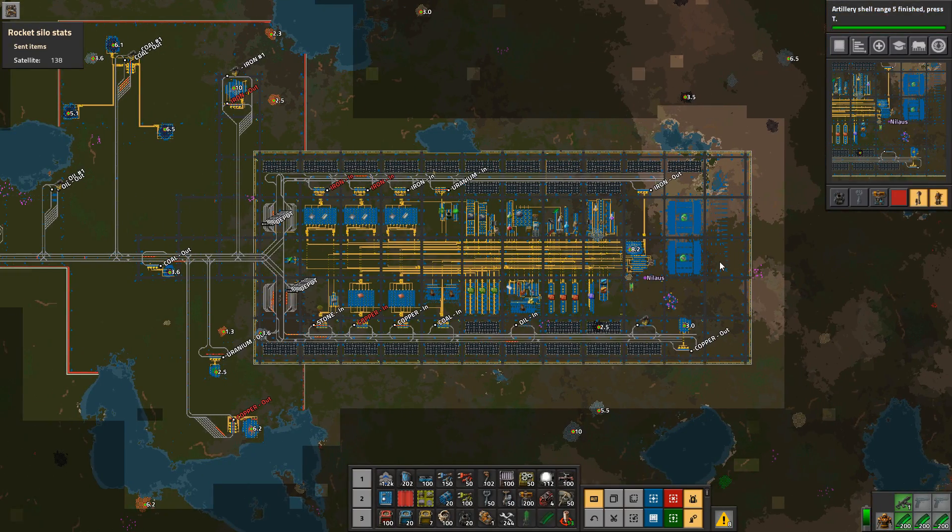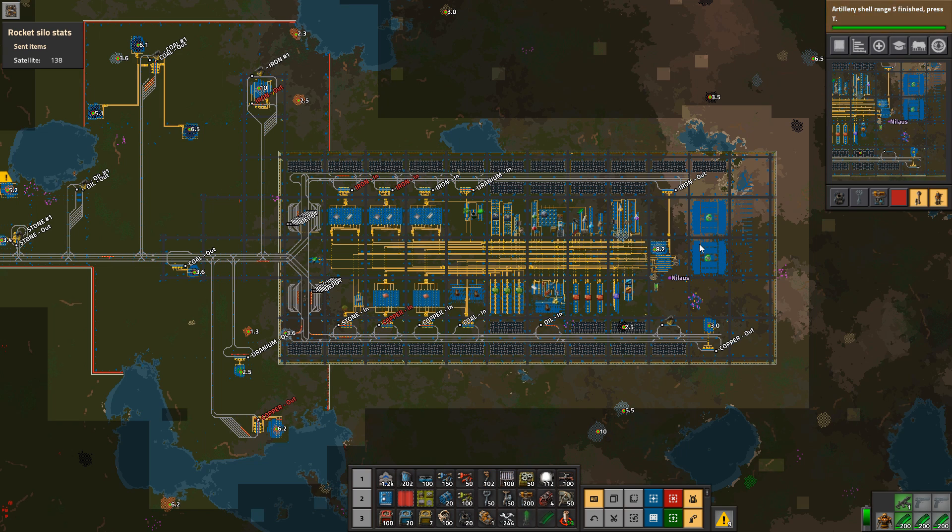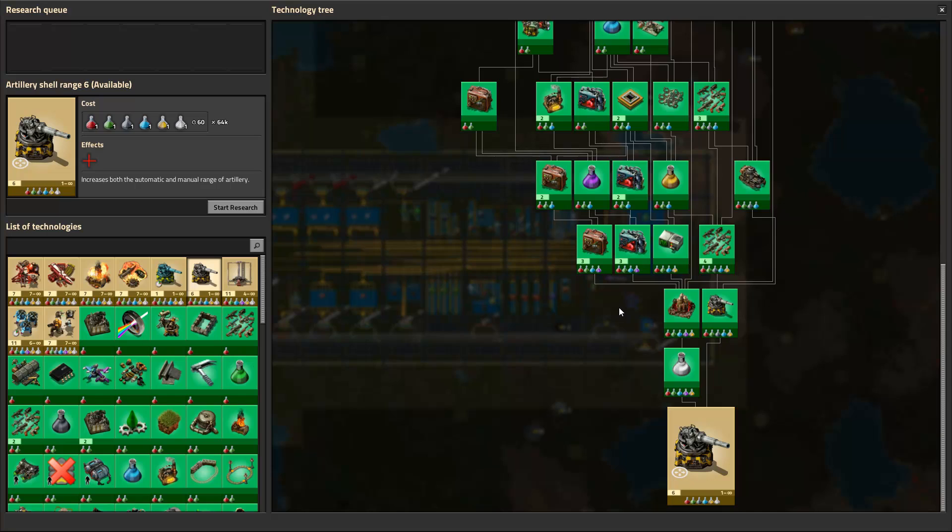Welcome to Factorio, my name is Nilas. This is episode 93 of our Let's Play campaign. I think we are approaching the point where episode 100 might just be the final episode — with the stuff we have going on, that seems like a reasonable place to end.